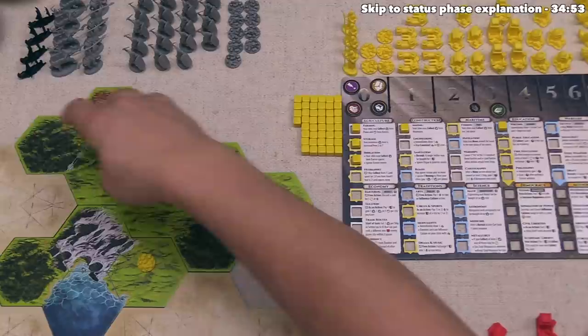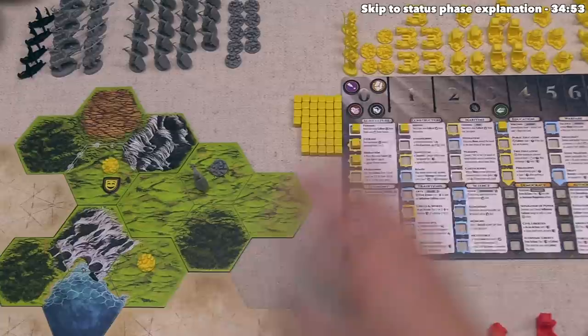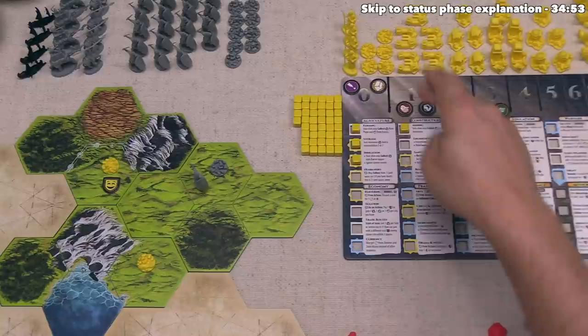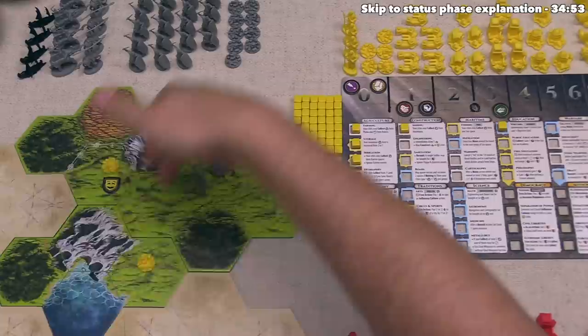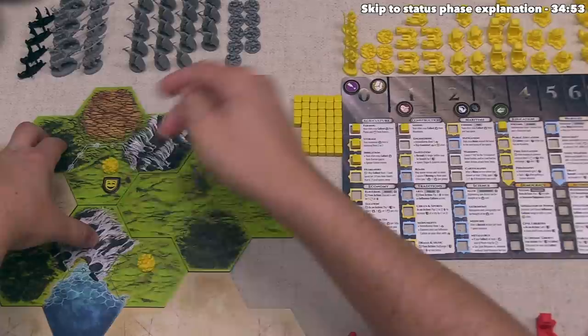They are going for Mass Collection, which lets them get two more resources — normally they'd get two but now they can take four from the options around this city. They spent an extra action to move this city farther away so that they would have even more options. They do want to construct a building, so they are going to need an ore as well as a wood. They're going to take a second ore, and at this point they have taken two ore and one wood, so the only options left to them are food. They will take one food, bringing them up to four. That's finished their third action, so their turn is done.